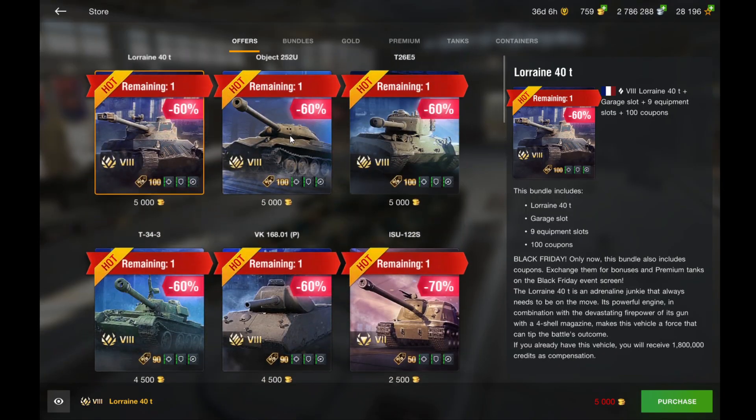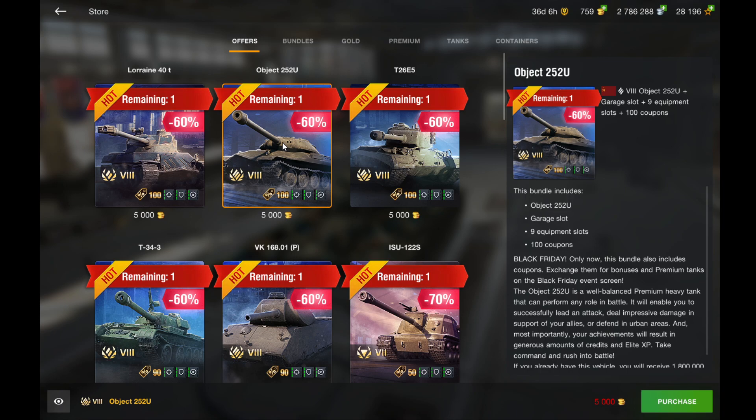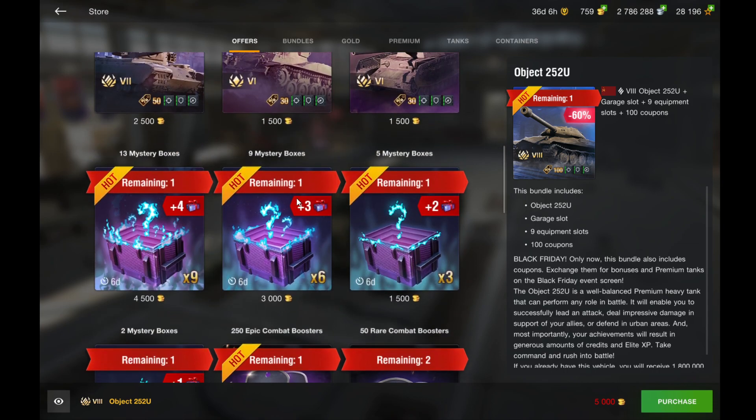Those are the tanks being sold for gold. Definitely the 252U is the number one tank you should pick up in this entire Black Friday sale — it's just one of the strongest tier 8 tanks and being sold for such a cheap price at 5,000 gold is something you need to get. It also gives you 100 coupons, and I'll explain how the event and coupons work in a minute.